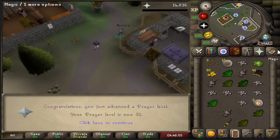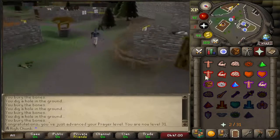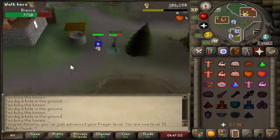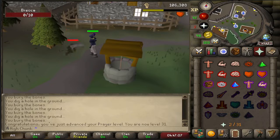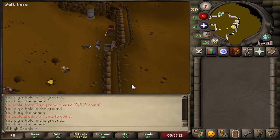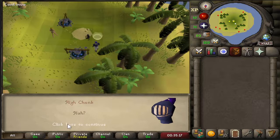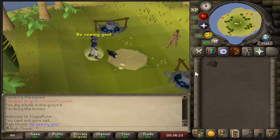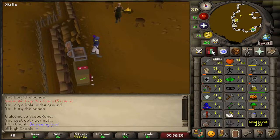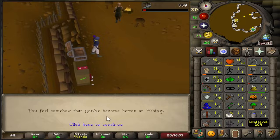31 Prayer coming in — we now have Ultimate Strength. Maybe I can max an eight with these claws. My first Bob random — we can get some Fishing XP, let's do it. The random's done. Level 7 Fishing — nice.